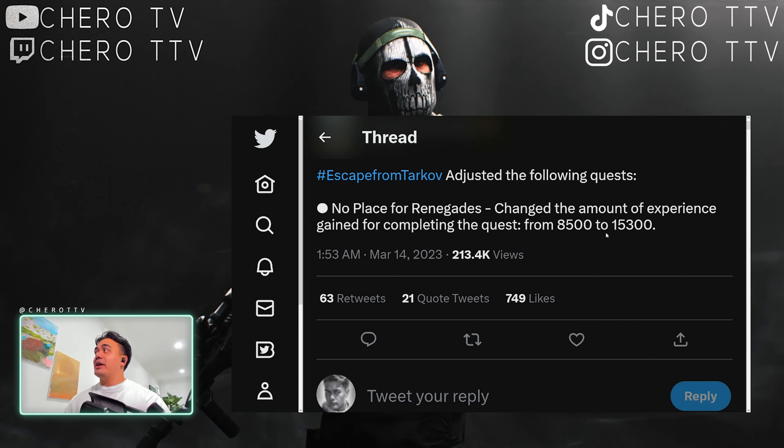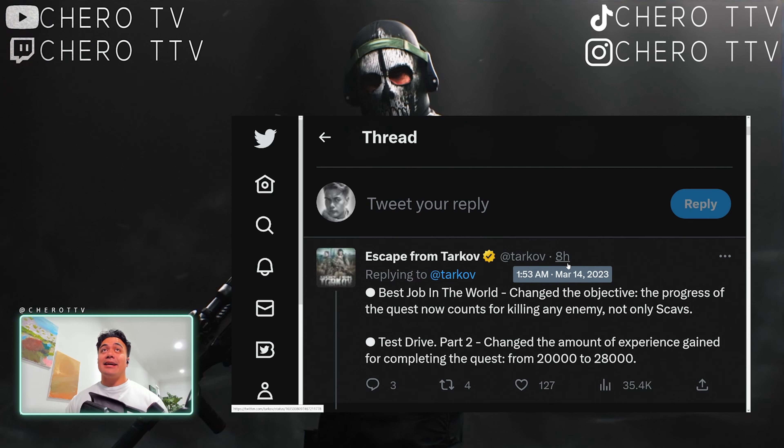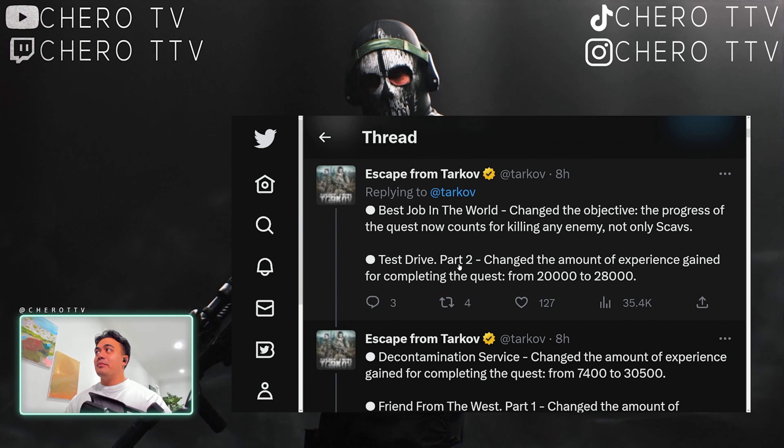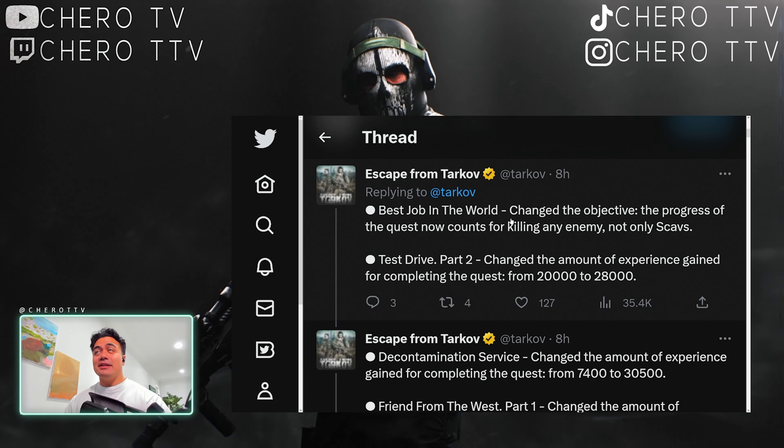No Place for Renegades — this is one of the starting quests to kill 5 raiders on Reserve. Quest XP changed from 8,500 to 15,300. It's a very, very good boost — that's double the amount. Most of them are doubled or a significant increase.